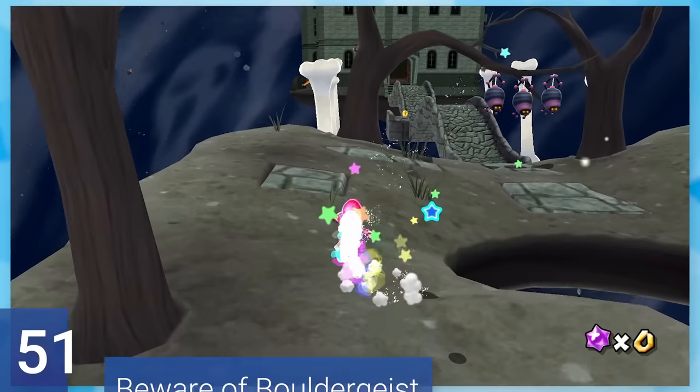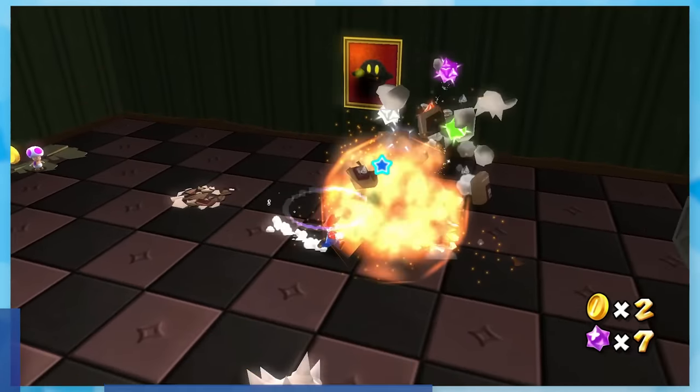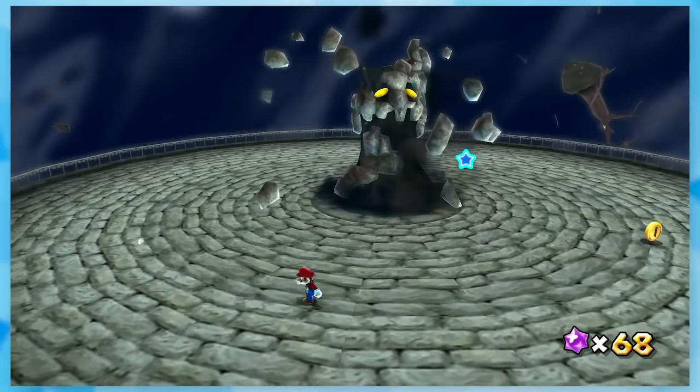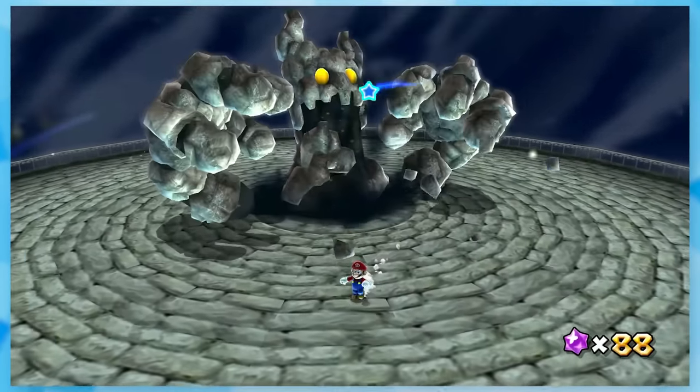51: Beware of Bouldergeist. One of the more infamous boss battles. After slinging bamboos around and going through this weird spear contraption, you fight the mad lad himself. His patterns are pretty easy to figure out. The challenge is hitting him with bamboos. As long as you're paying attention, you'll eventually get the swing of things and knock him out.